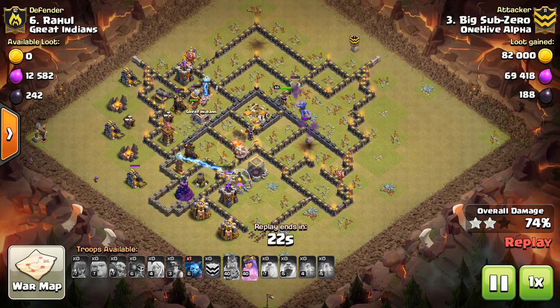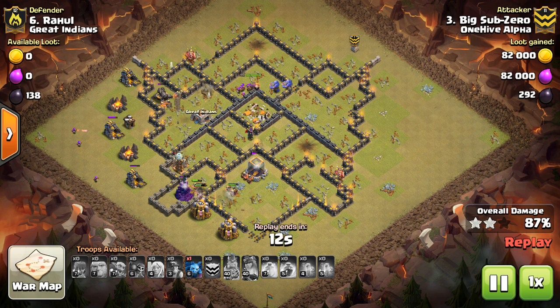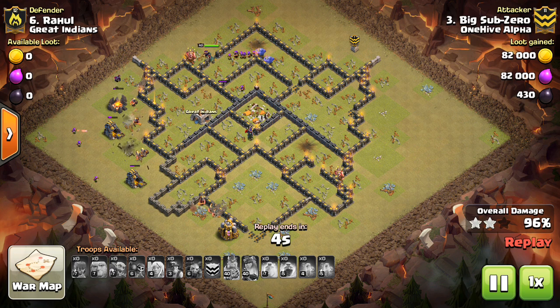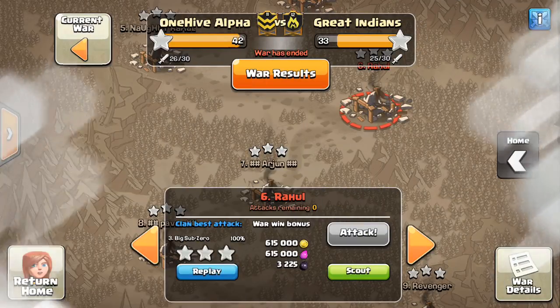Had this been a maxed-out base, this might not have been a successful attack. Every defense would be about two levels higher for the most part — archer towers, cannons, wizard towers two levels higher, and the inferno towers especially would have been trouble for these miners because they get stuck on the town hall. They have to deal with the infernos while there's so much other DPS. The core of these anti-two-star bases tends to make it difficult to use miners.